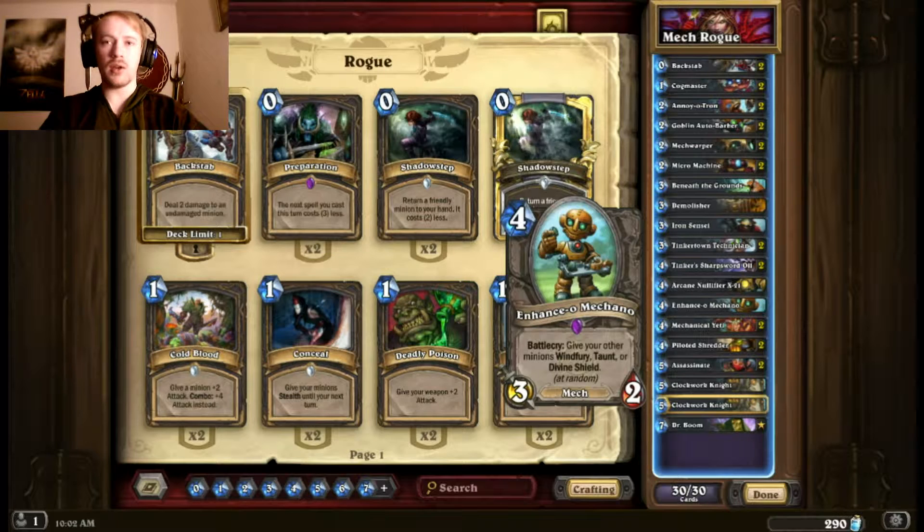I have one Enhance-o Mechano — not stat efficient on its own, debatably not the best card, but it synergizes well. It's a mech, which is always nice in a mech deck, but it also can give your other minions Windfury, Taunt, or Divine Shield at random. That random part is a bit annoying, but almost none of my other cards have those abilities — I have Taunts from the Annoyatron and Arcane Nullifier, and Divine Shield from the Annoyatron. So it becomes valuable if I have even just two or three minions on the board.